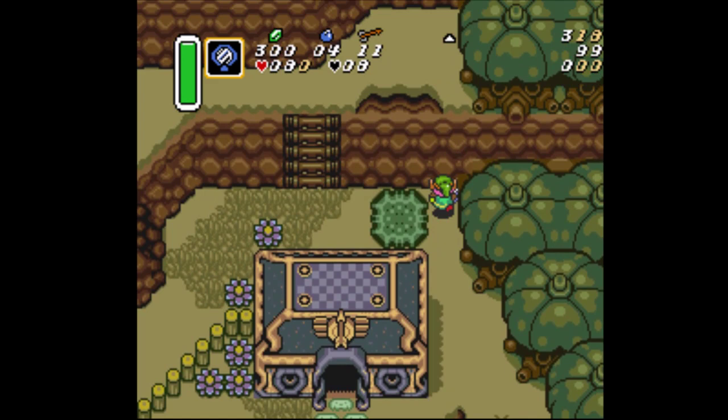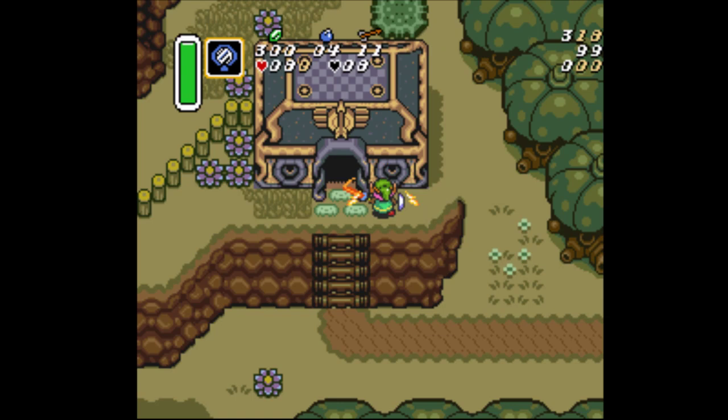But with the archery game — that's this house right here, which is south of Village of Outcasts — you can tell because it has an arrow. There's an arrow. See the arrow? Arrow on the top.